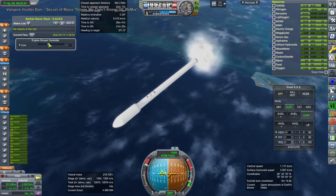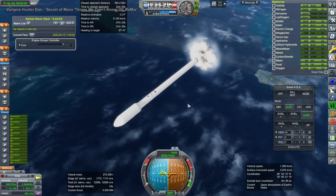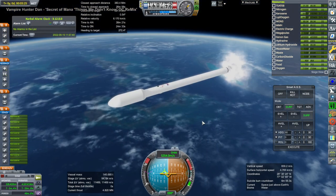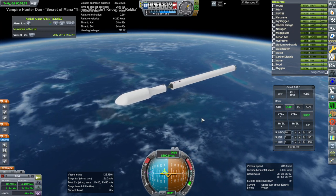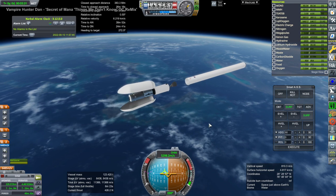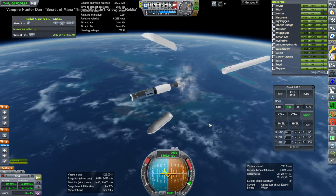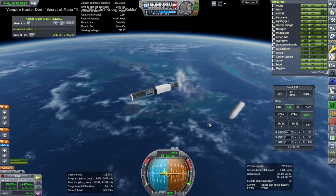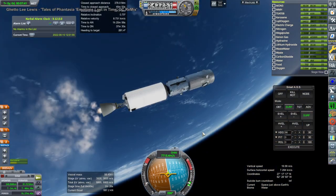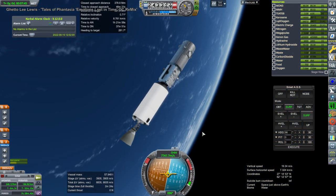I didn't initially throttle down the core for Falcon Heavy when I was supposed to, and I didn't reserve quite enough fuel in the boosters for return. But in any case we have more than enough Delta V for the payload, which is the propulsion module and the halo module for Lunar Gateway as you can see at the top there. I have done this launch before and Falcon Heavy can certainly send it over to the moon as it is supposed to.